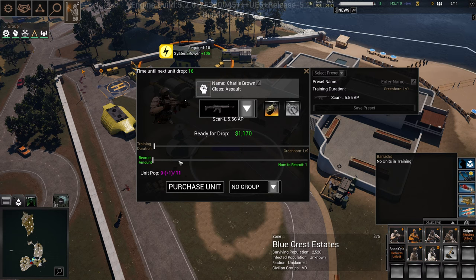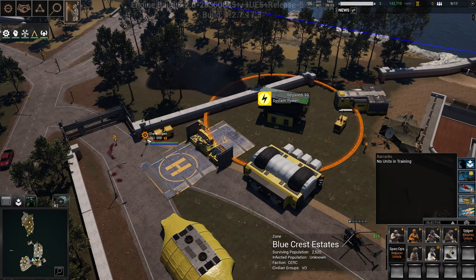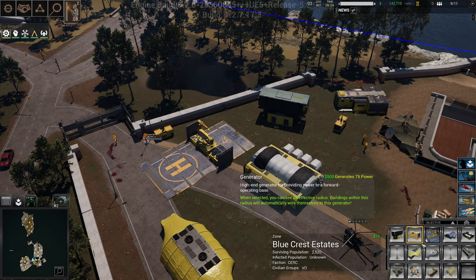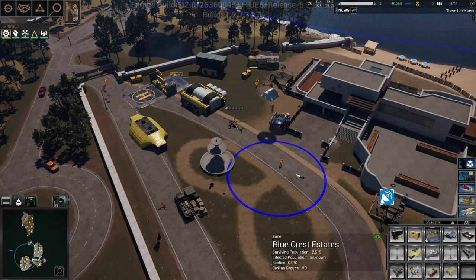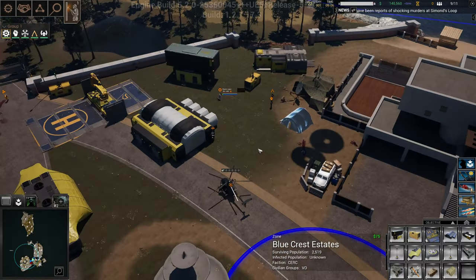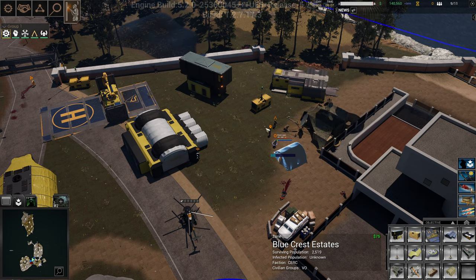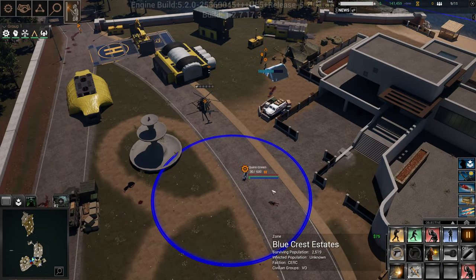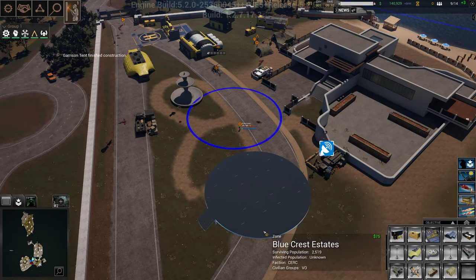I'm getting a couple of guys just in case. Right now I'm running to the population limit — the only way to increase that cap is to build garrison tents. These allow you to have more of the cap you need. Now we captured this zone, so we own it and get all the resources from it. Once the garrison tent is built, you'll see the cap go up.